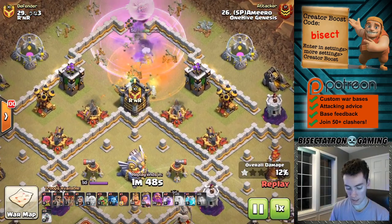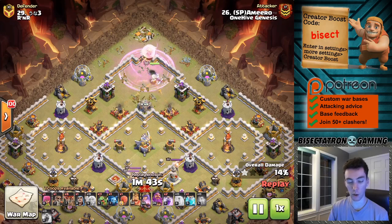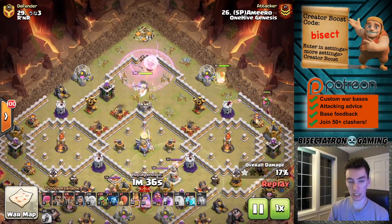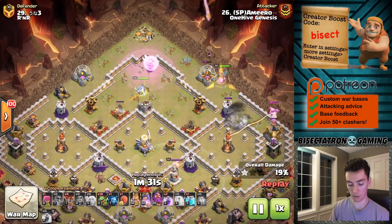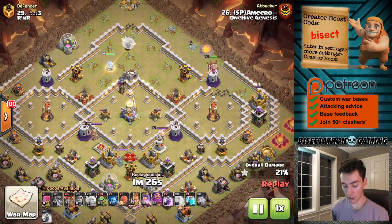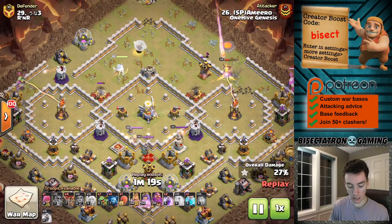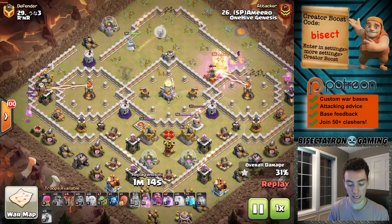You can see those super minions in the clan castle actually worked out alright because they were able to get some damage on the queen before she was even that close to them, because of their added range. But all in all, she got them taken out without even having to use the ability. Maybe a headhunter or two would have been better. Anyway, nice little wallbreaker action opening up that multi-inferno on the right side there, and then as the air defenses go down, coming in here with loons and baby dragons to start picking off the outside of the base.